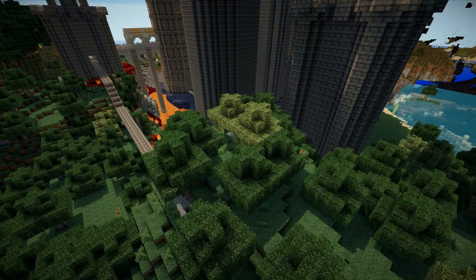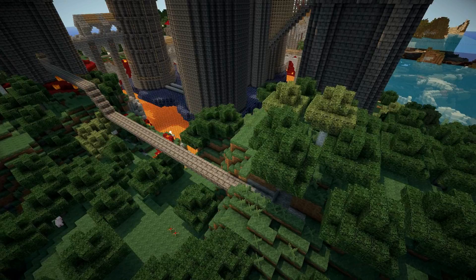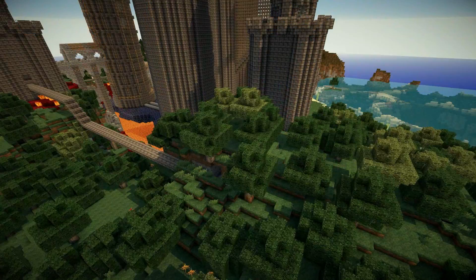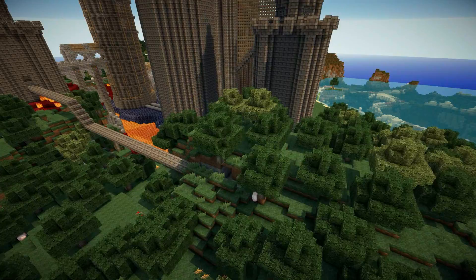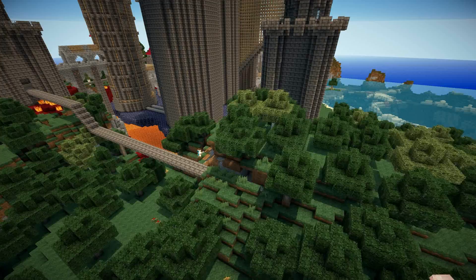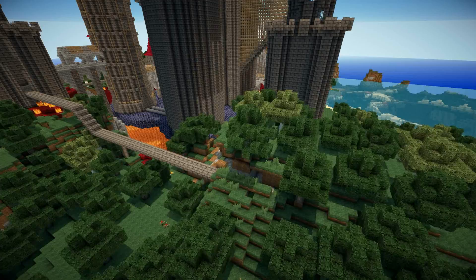So we're going to start off this episode by coming around the back here to get started on these walkways. I wanted to copy the guard tower that we had around the front of the Evil Fortress, so I got out WorldEdit and literally just copied it. I came around the back here and pasted it in a few times until I was happy with where it was.